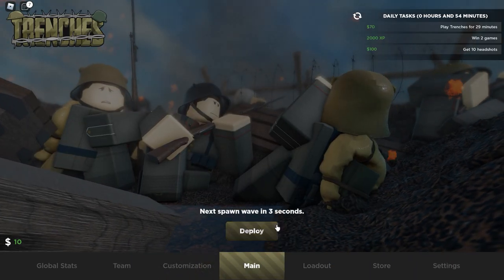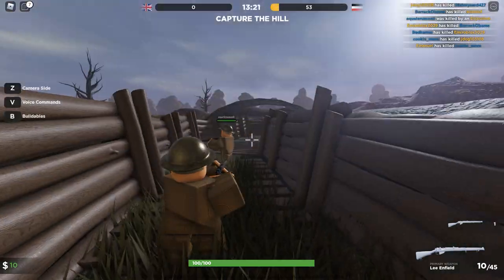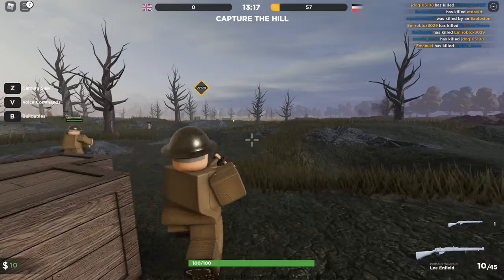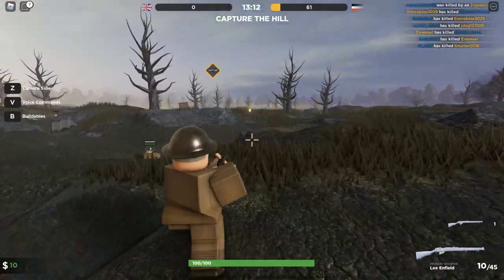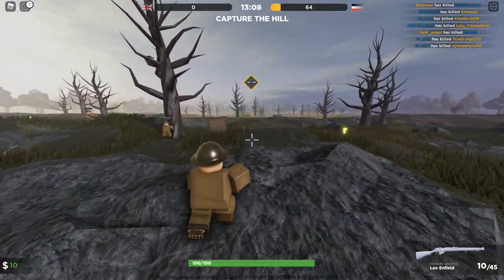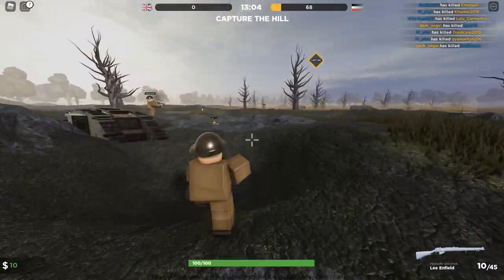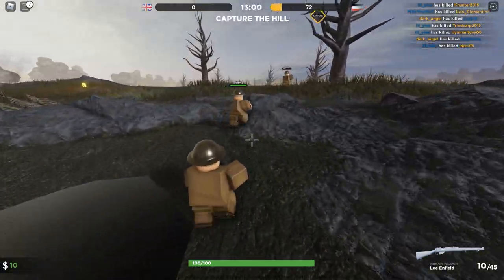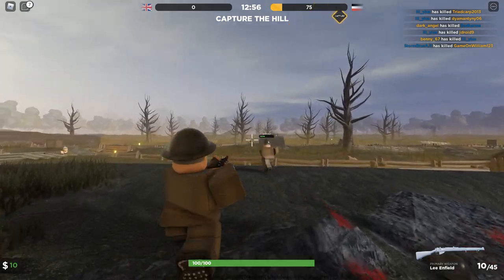So let's play. Spawn in, gotta wait for the wave. We're on the British team. Capture the hill, okay. So we have camera side, V for voice commands, and B is buildables. I don't have money for buildables, I'm not gonna worry about that. Let's just rush to the point that is being held by the Germans, I think. We gotta watch out for any German troops up ahead of us.